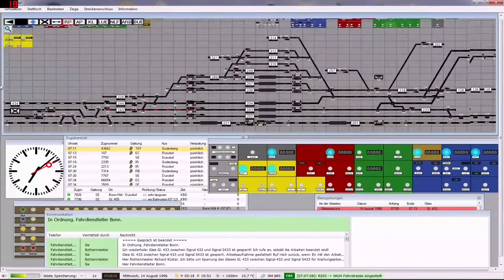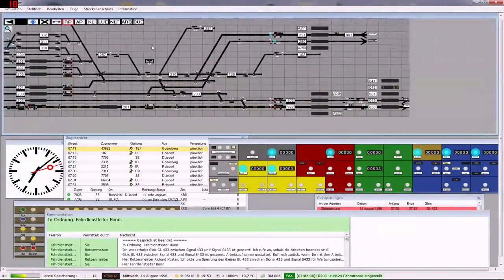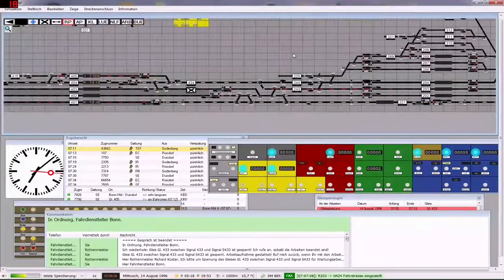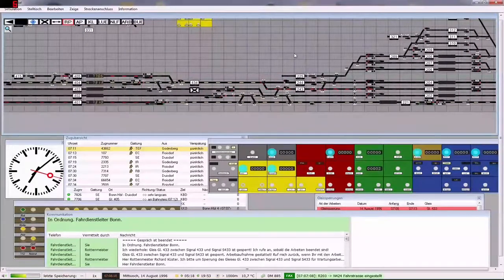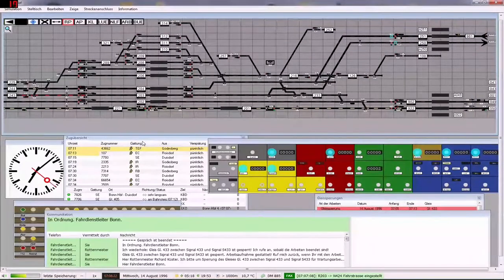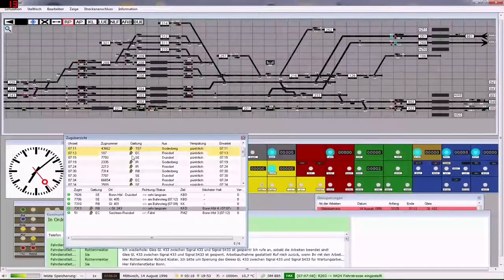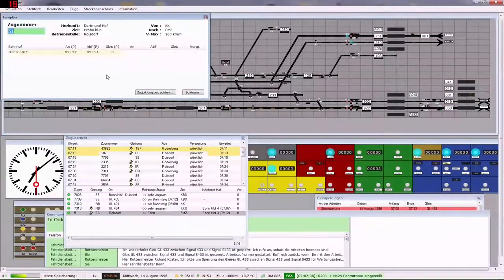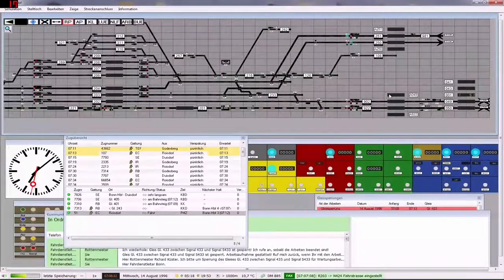Was haben wir jetzt hier noch rumstehen? Die 51 geht auf Gleis 2. Die 51 geht auf Gleis 3, aber da kommen wir nicht hin wegen Bauarbeiten, das heißt, wir können hier schon mal weiterfahren.